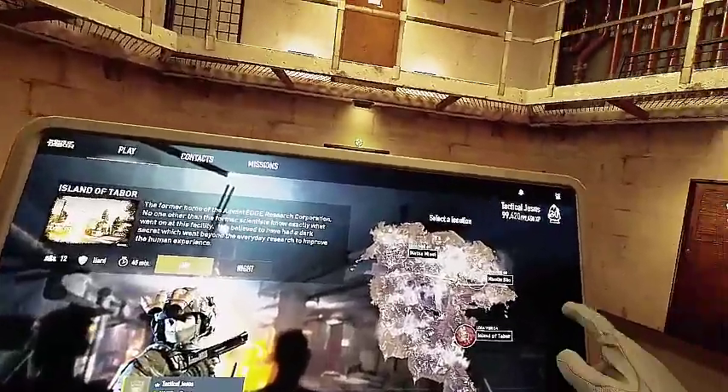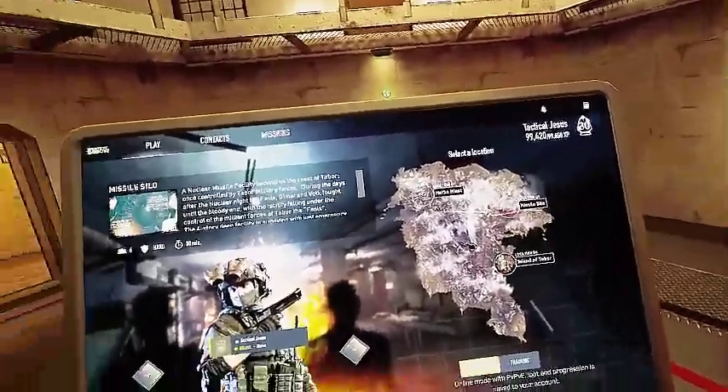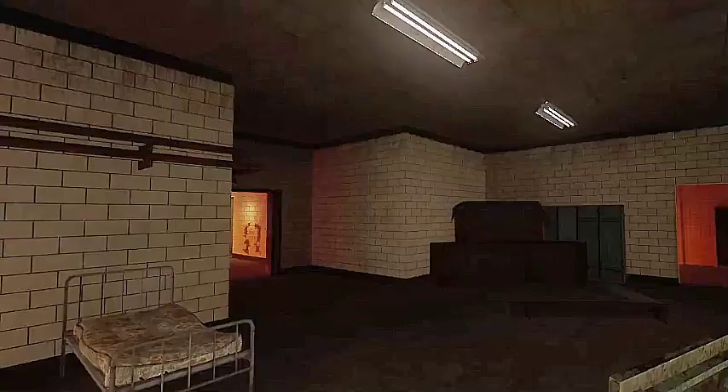Now to start this off, we are going to be heading over to Missile Silo. Once you are in Missile Silo, you want to make your way down to the office slash kitchen room, right down here.